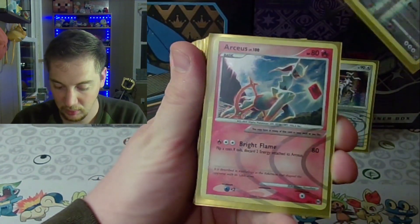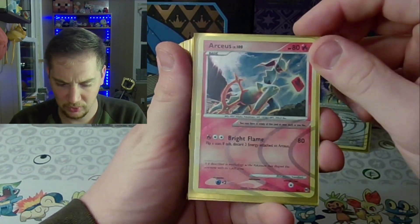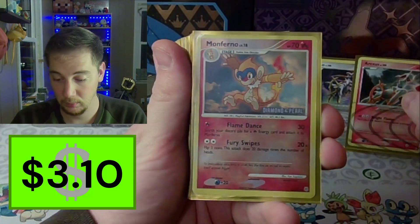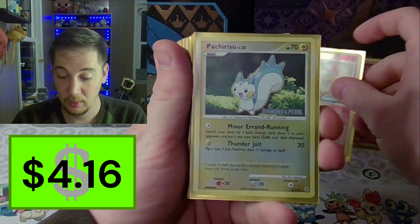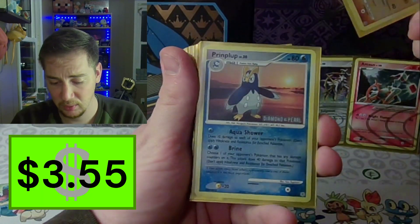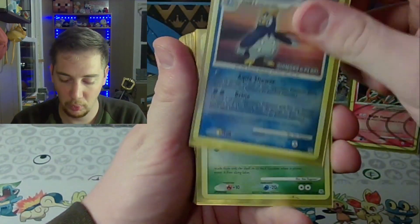Oh my goodness! A stamped Monferno. Stamped Pachirisu. Ooh — stamped Lucario. Another middle starter. And Empoleon.